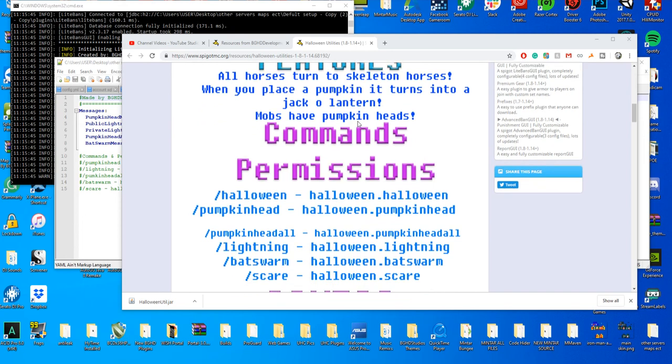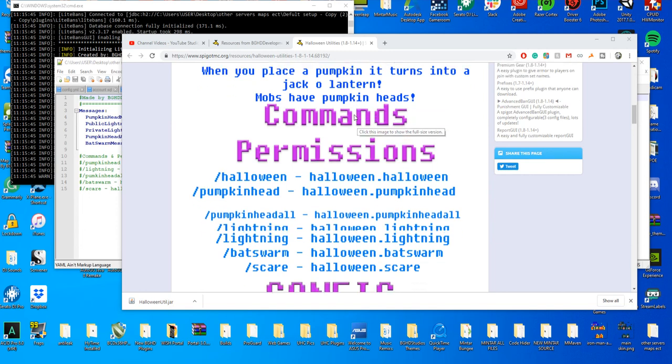It works on 1.8 through 1.14. What it does is it turns all your horses to skeleton horses. When you place a pumpkin, it turns into a jack-o'-lantern. All your mobs have pumpkin heads.